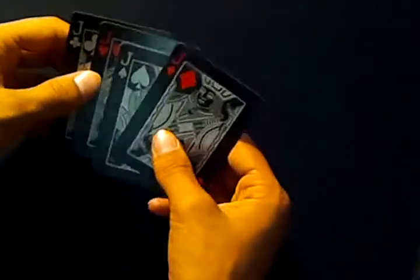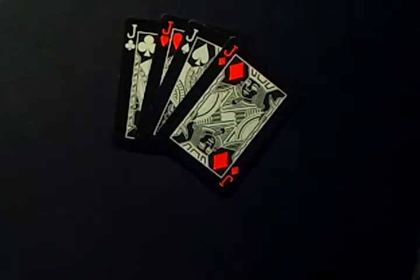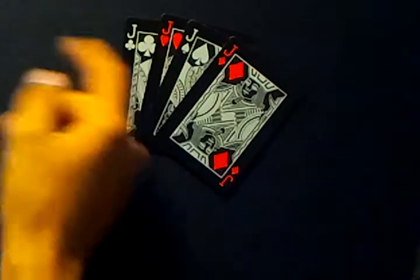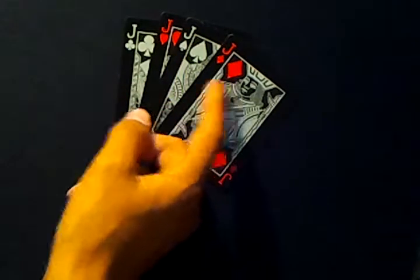You have to order the cards in this order: Clubs, Hearts, Spades, Diamonds. You can remember that by 'Chased' — C, H, the A just comes out of nowhere, and then S, D — Chased.